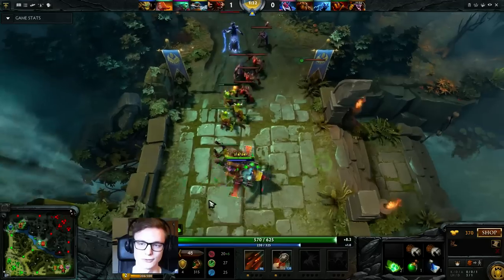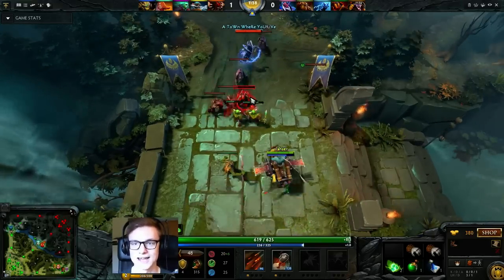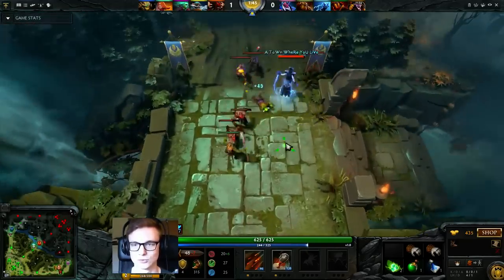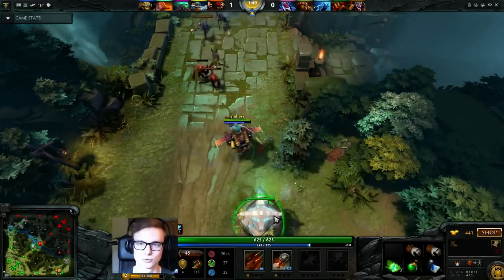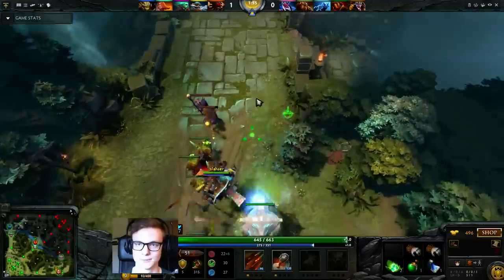Gyrocopter has very high movespeed — one of the highest base movespeeds in the game at 315. He has very high base armor, especially for a ranged hero. He also has Rocket Barrage, which is a great way to deal with people trying to zone you. They really have to sidestep a lot and can't get too close — if they do, you just Rocket Barrage them.